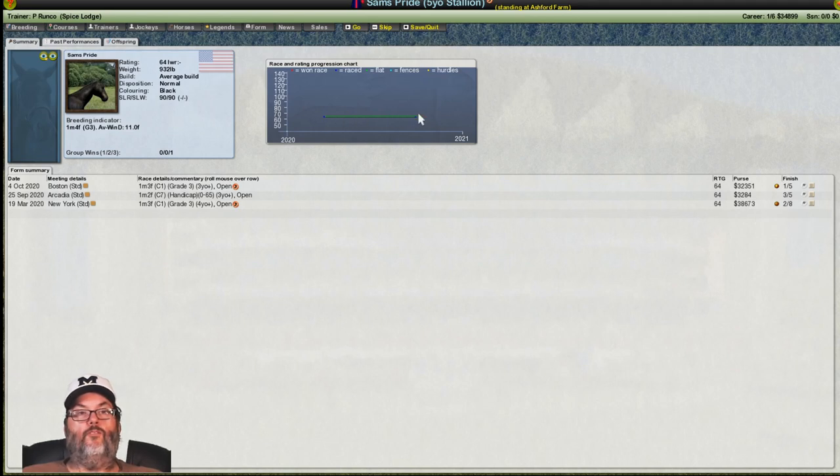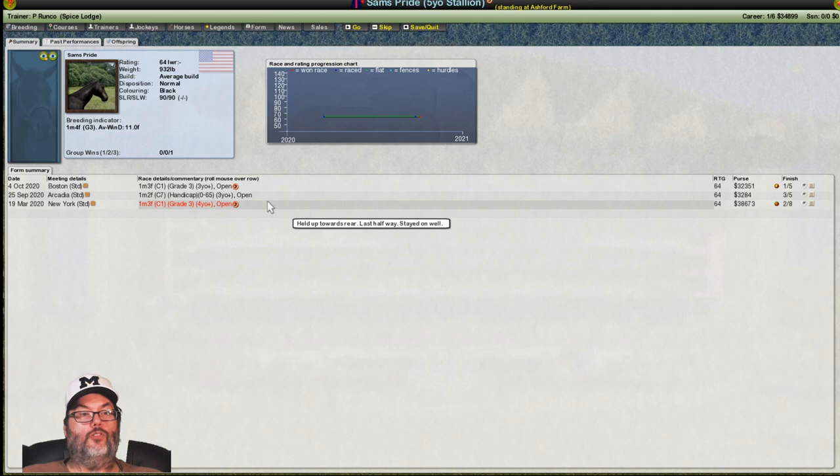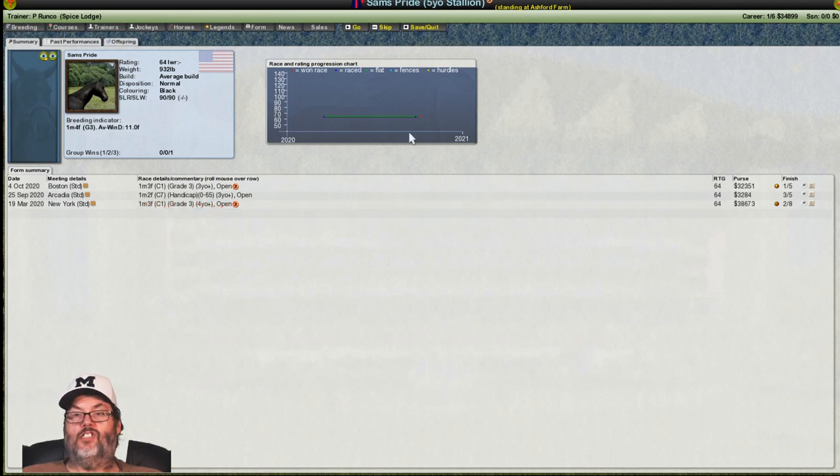This is his form progression chart. Ratings are typically zero to a hundred but could get better. You can see his first race here he started around a 70, corresponding to a 64 rating. Then there was a long gap before his second race — blue is raced, red is won a race, green is flat fences/hurdles. He ran his second race, finished third, then ran his third race about a week and a half later and won. If you don't have easy training on, you probably won't be able to run races that quickly — he'll need recovery time.